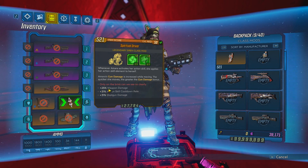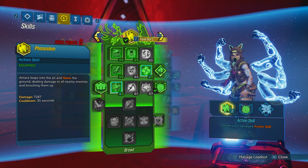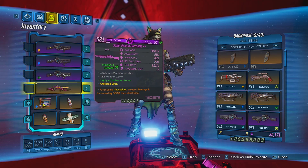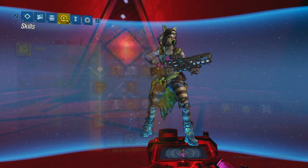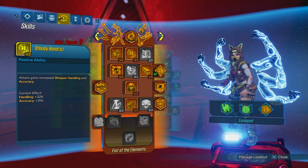Now let's take a look at the skill tree. The skill tree doesn't really matter that much, as long as you avoid skills like infusion or forceful expression, because those can get you killed. If you're going to replenish your transformer with this weapon and you have infusion with incendiary as your skill element, you're going to end up downing yourself.